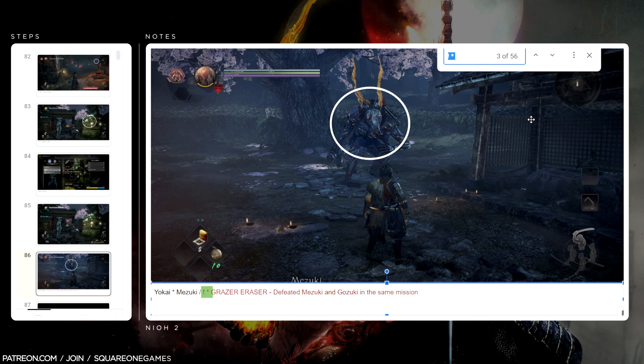Trophy number three — Grazer Eraser: defeated Mizuki and Gozuki in the same mission. You don't get a trophy just for killing one of them, but if you kill both within the same mission, you get the trophy. I wanted to go ahead and knock that out rather than make a trip back to the Village of Cursed Blossoms later to kill Gozuki separately, which wouldn't be optimal. Plus, we got credit for killing that yokai as well.